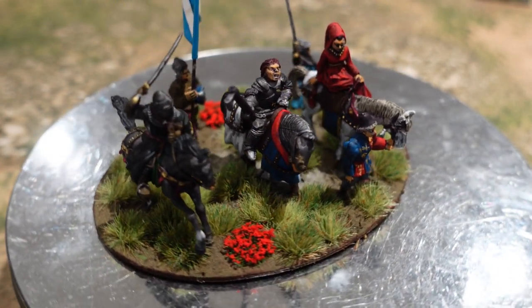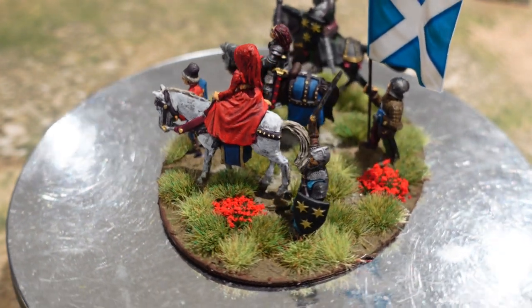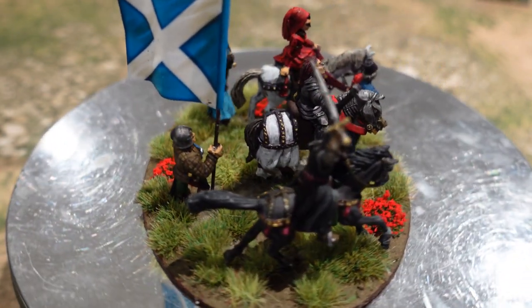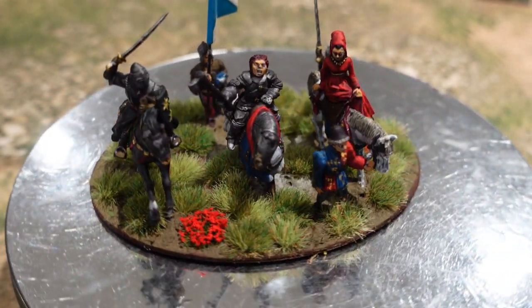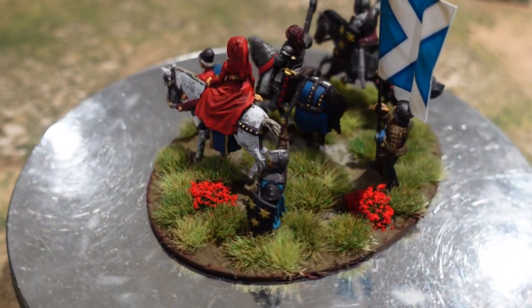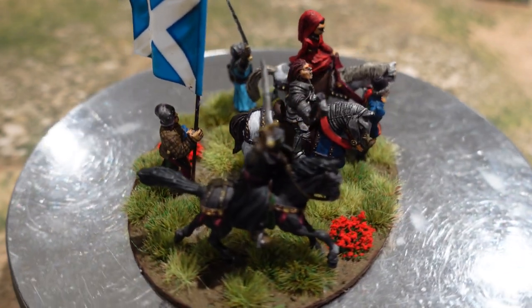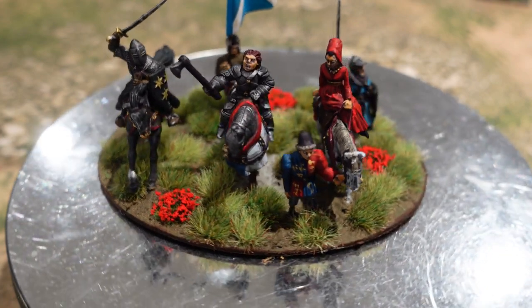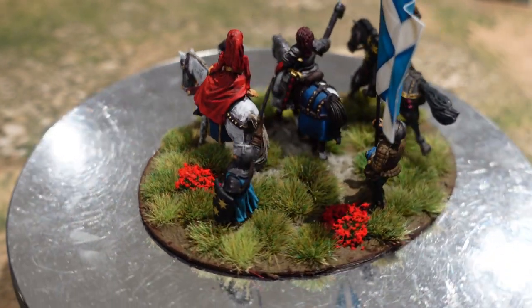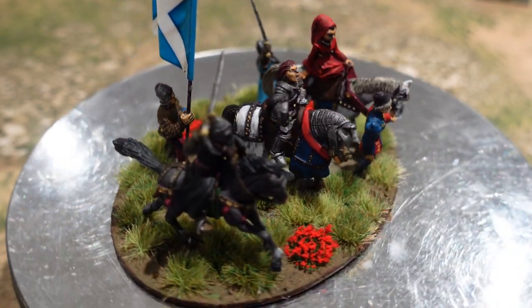Next to her is a Wargames Foundry figure from the same pack as the medieval lady — I thought he looked suitably Scottish with his axe, so I gave him reddish hair. These two guys are 3D prints which I felt fitted the flavour, bought at the same time as the Scottish pikemen prints. The guy at the back is a Gripping Beast or Front Rank standard bearer. The concept is she's being led on the horse, one of the clan leaders sends a man off to cause some mayhem. I like the base.